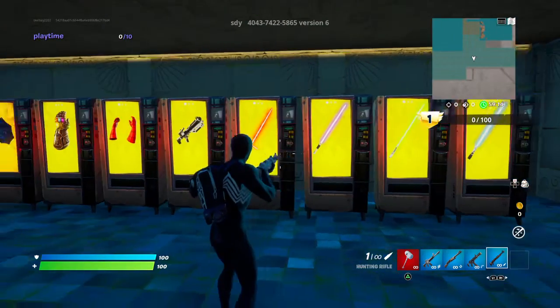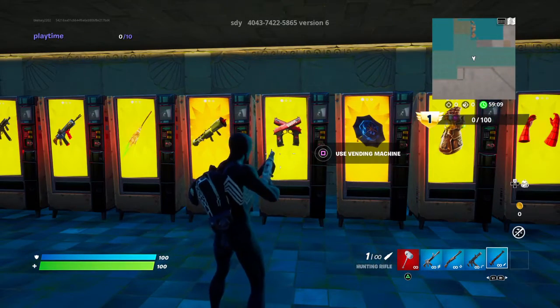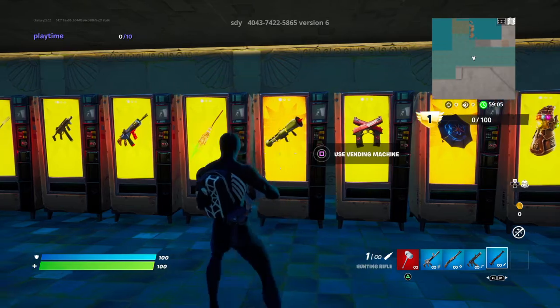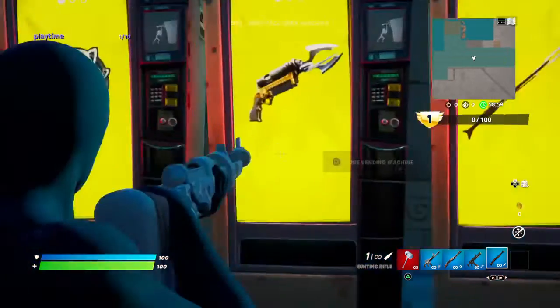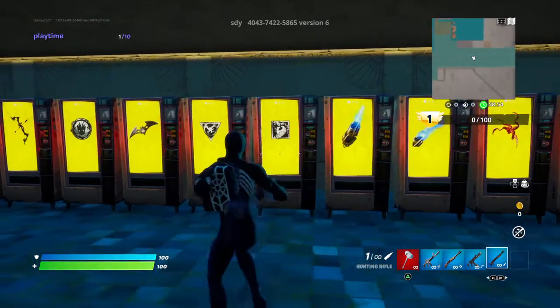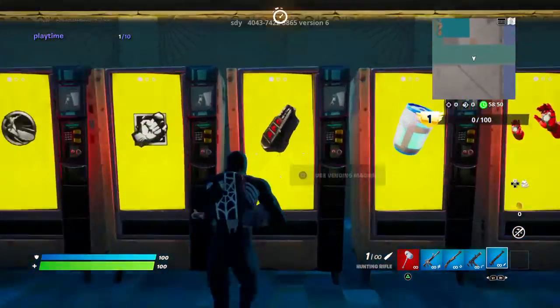You've got the lightsabers and the blasters, Spider-Man's mythic, the gauntlet, the umbrella, the Deadpools, the homing launcher, the broom, the Foundation's, you got the Mandalorians, you got the Batmans, Black Panther, Captain America, Carnage, the Katari, and a crap ton more. You even have Predators.